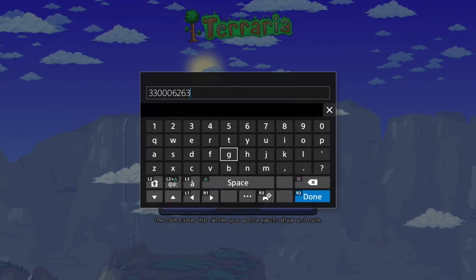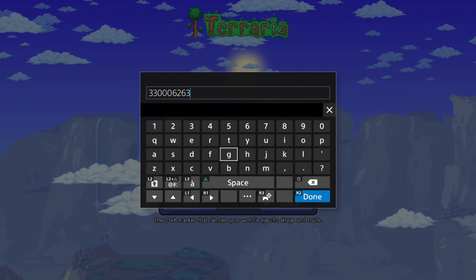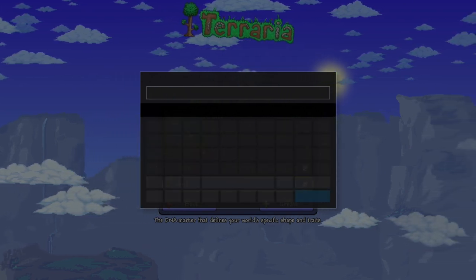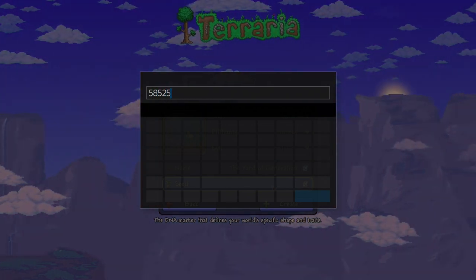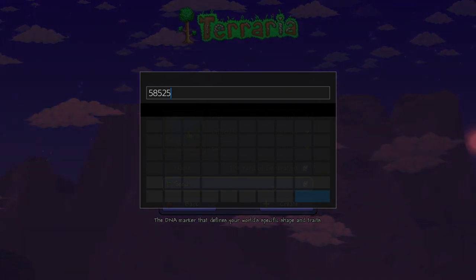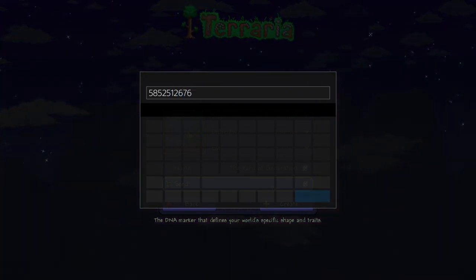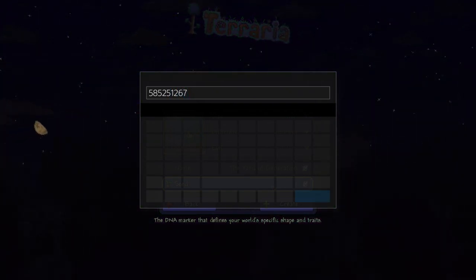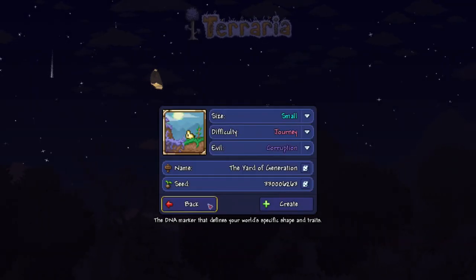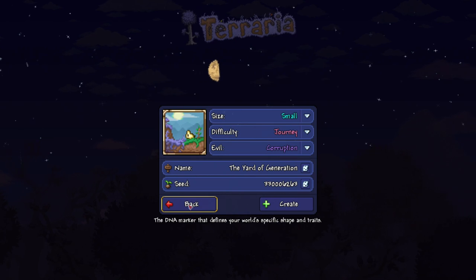I had to recreate the world. The seed number is 5-8-5-2-5-1-2-6-7. Got that. We're going to get out of here now because we're not going to create a world, because that would take too long. We don't want to do that. We're going to go to the Feral Claws world that I already made.